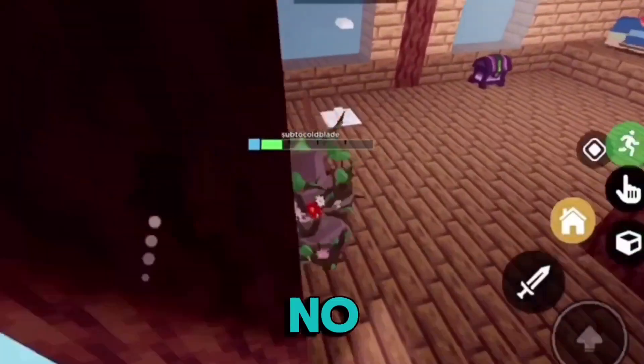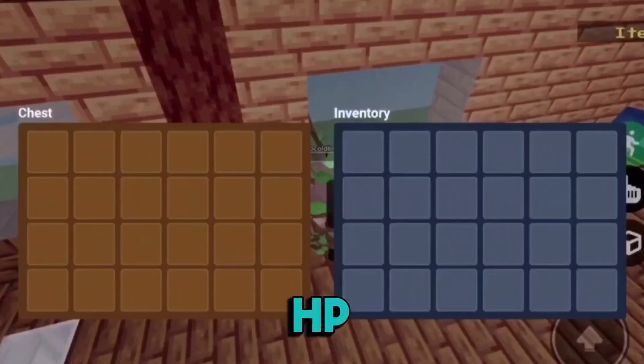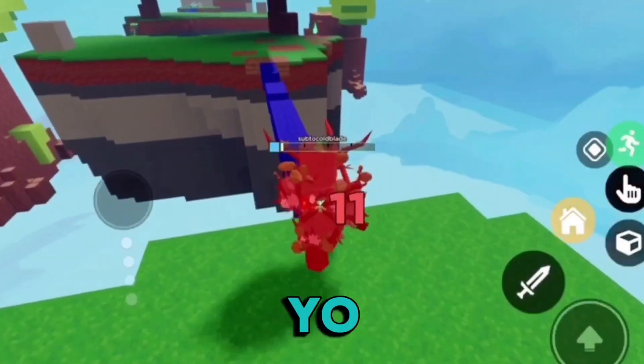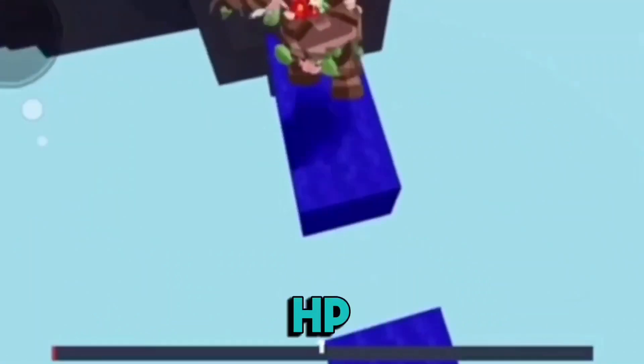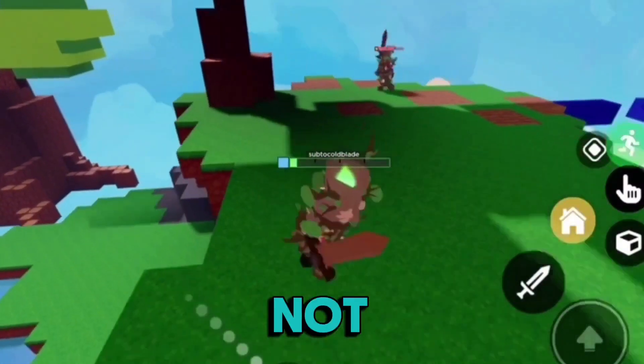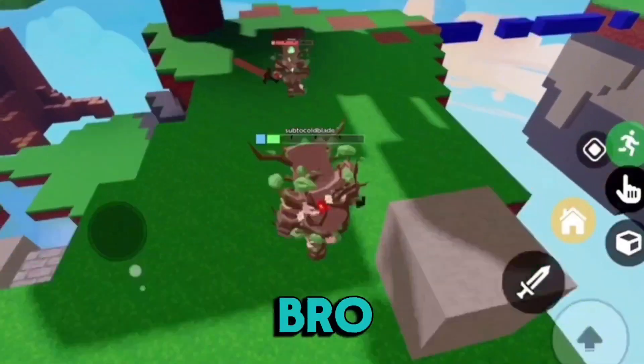I'm gonna go ahead and spawn kill him but I might die here. 32 HP — I'm putting everything in the chest. I just got to 1 HP! How in the world — how is he not killing me? I thought he was tankier, bro.